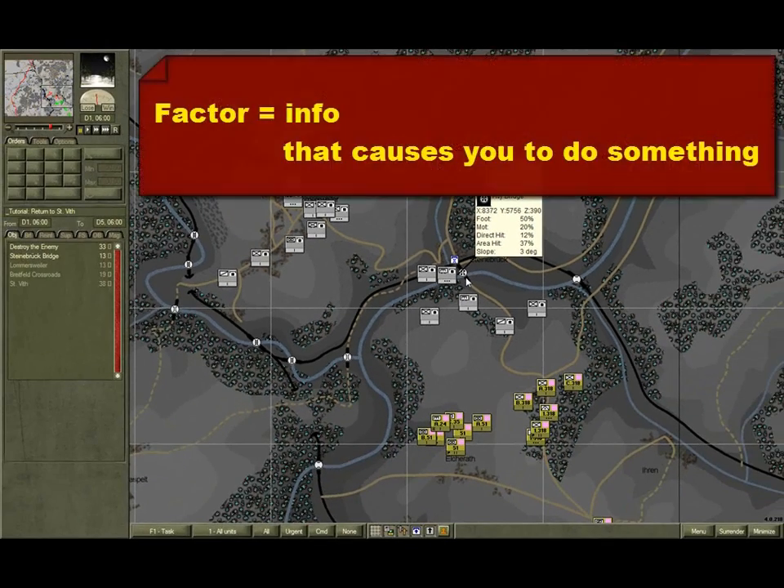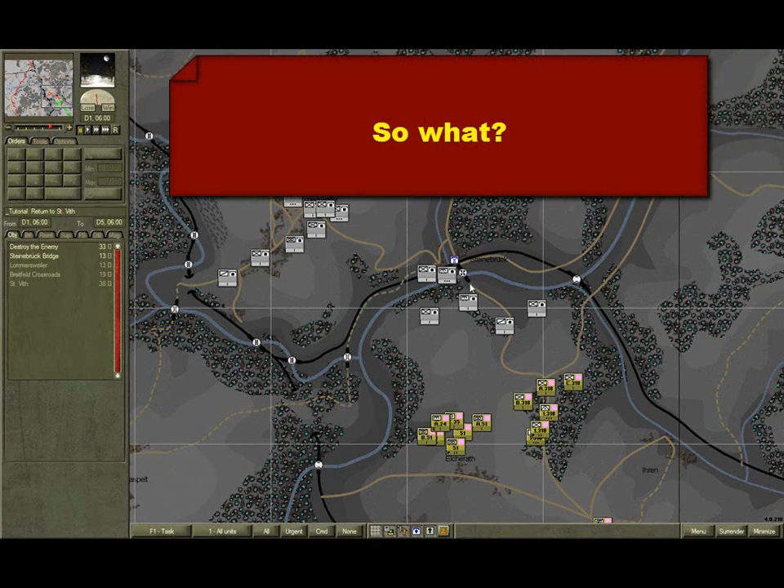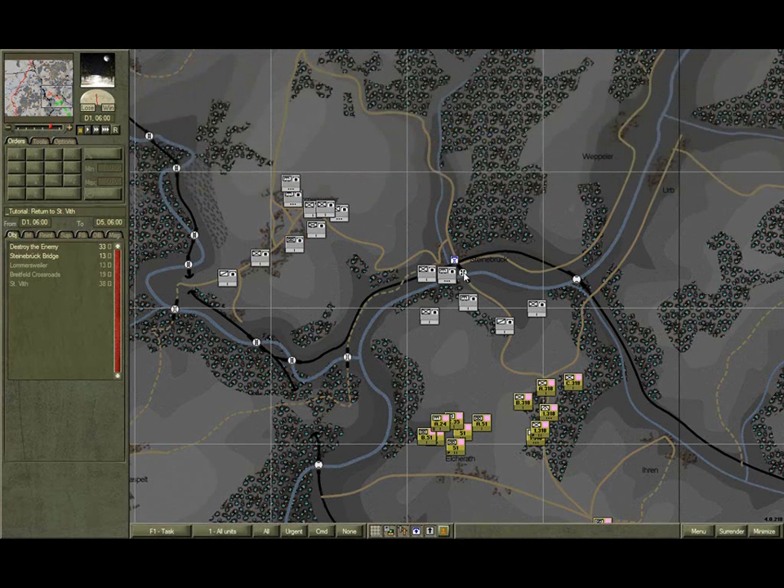A factor is a piece of information that causes you to do something — otherwise it's irrelevant, even if it is interesting. Use the 'so what' test. For example: there's only one crossing available that provides access to our objectives. So what? We must secure that crossing in order to achieve those objectives.